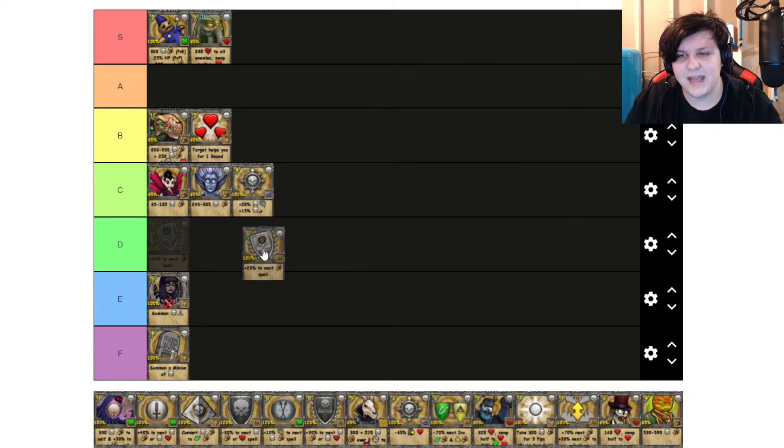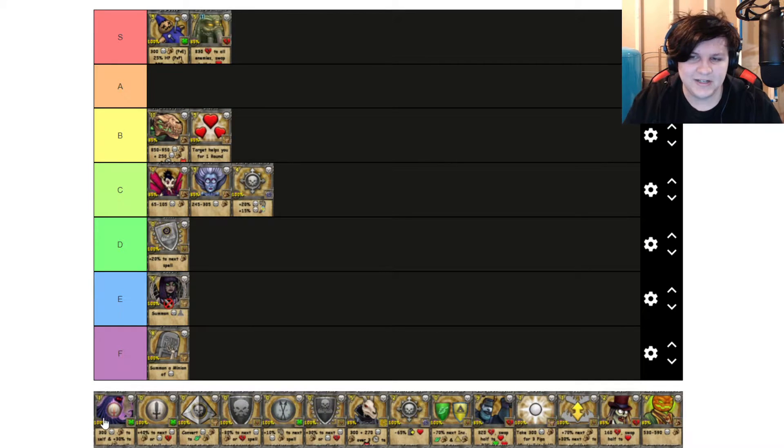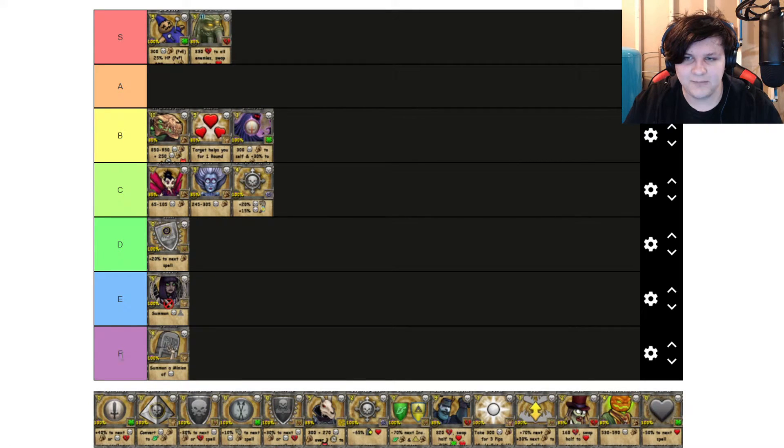Curse is kind of meh — I'll put it in D tier because the 20% debuff is kind of hard to work with and kind of annoying. But it's not the worst in the world, so D tier is fair. Dark Pact is more of a B tier — definitely a decent blade and a good spell overall.